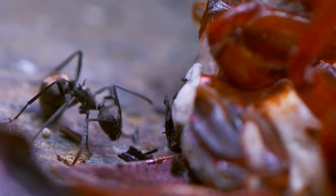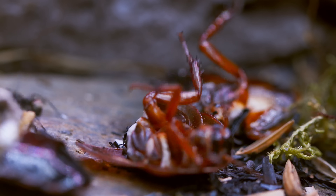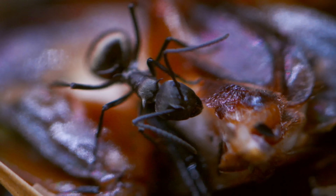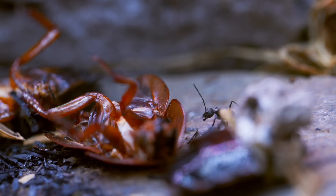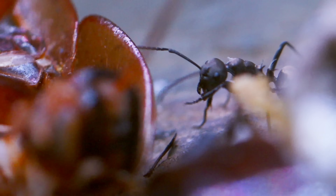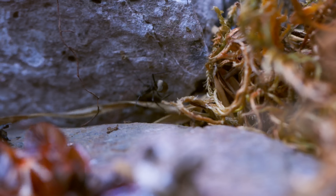The first ant had been feeding — filling up her social stomach, the contents of which would be regurgitated for the rest of the colony little by little inside the nest. The second ant broke away to inform the others. What you're seeing here is the ants sort of dragging their bodies around the roach, leaving pheromones to attract other ants to the area to come help them feed.